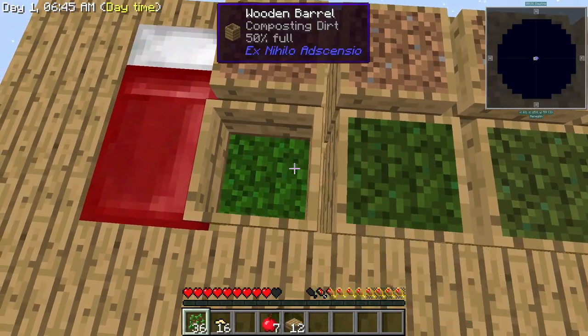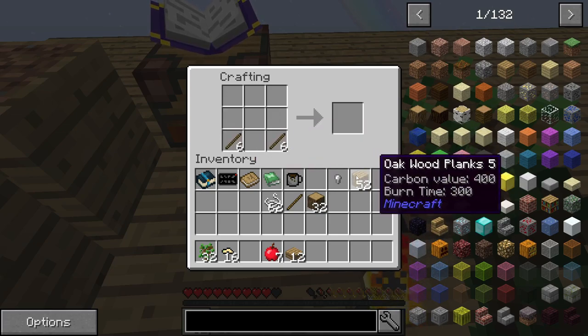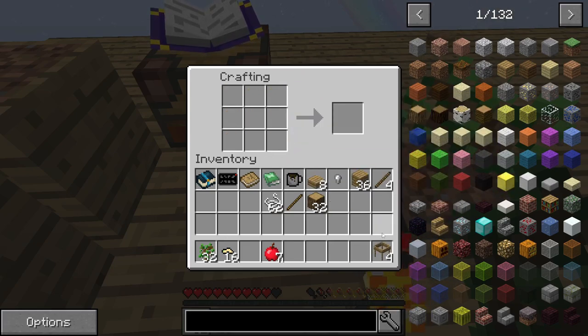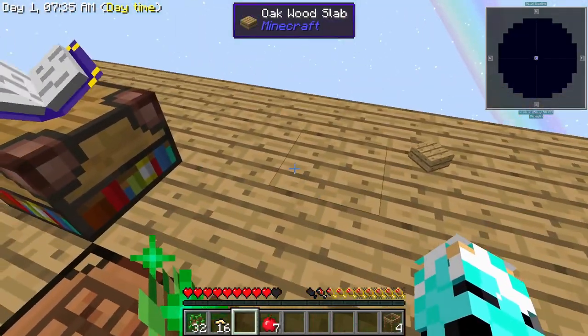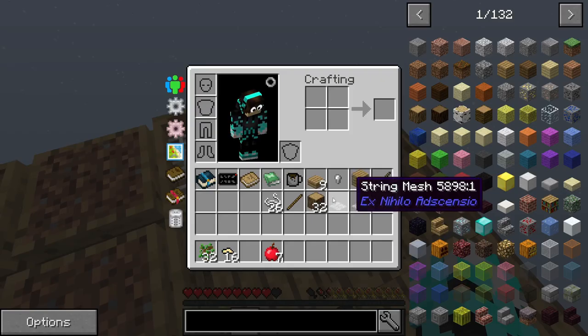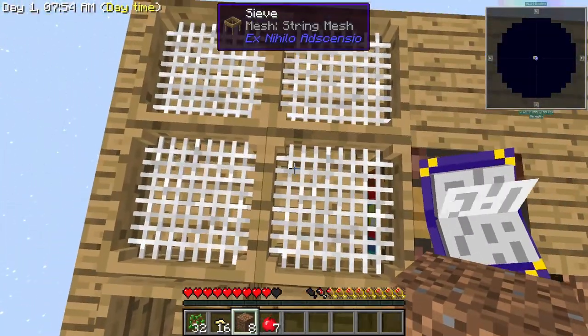So now I'm going to make some sticks. I want four of these things. Boom — I got four sieves. And it says it needs a mesh, which I'll do like this — one, two, three, four — four sieves. I'll just place them right next to the barrels. I'll make everything look nicer eventually. More dirt. I'm going to put this into the sieves — I'm going to get stone pebbles.